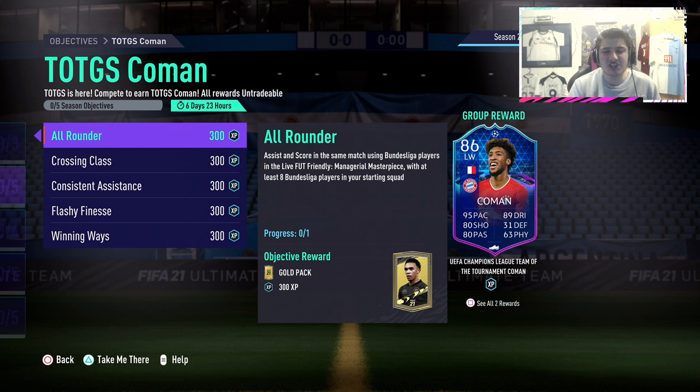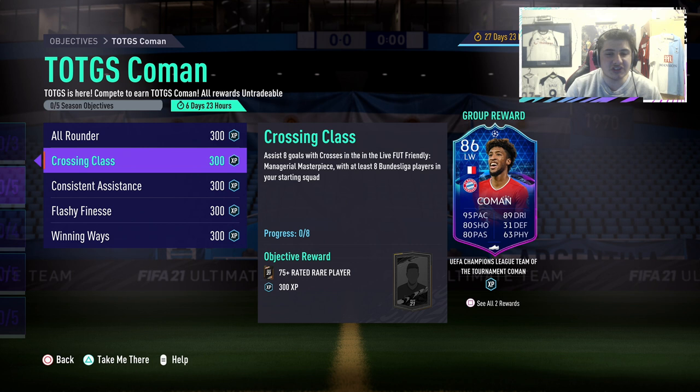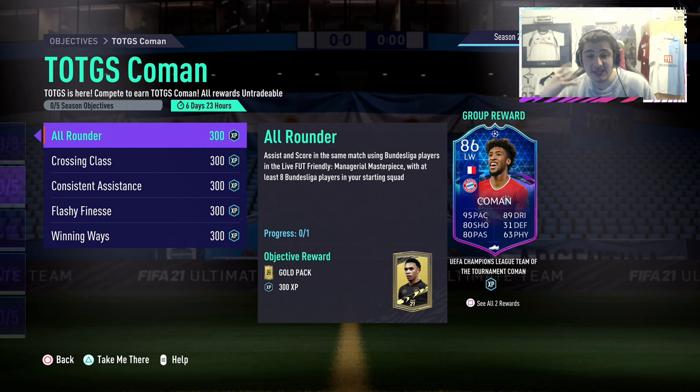The first objective is to assist and score in the same match using Bundesliga players. I'd recommend just getting a full Bundesliga team — I will show it as the video progresses. All you want to do is assist and score with a Bundesliga player. If you pair it up with the Crossing Class objective, what you want to do is assist with a cross using a Bundesliga player. It's literally that simple — you'll be doing two at once.